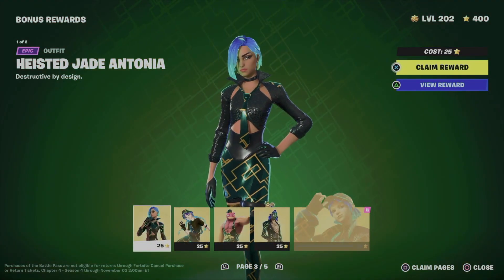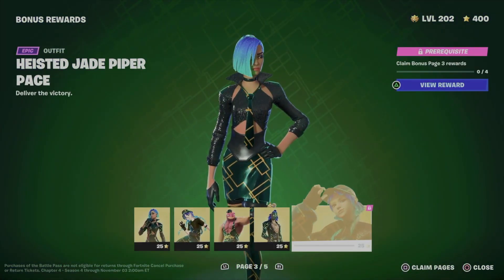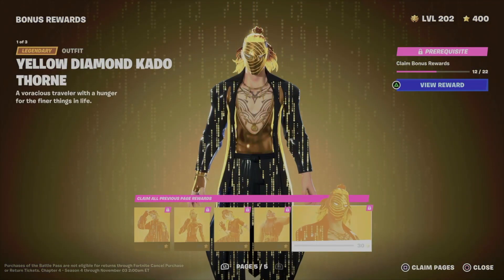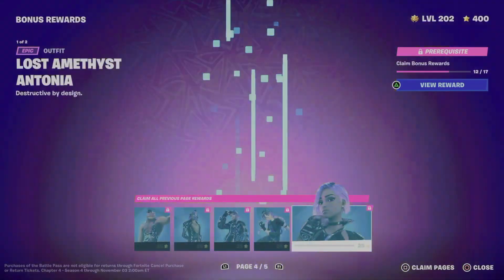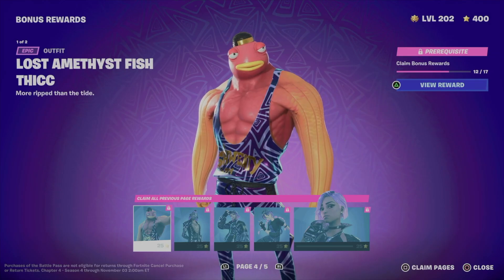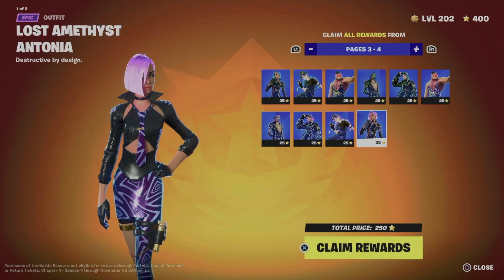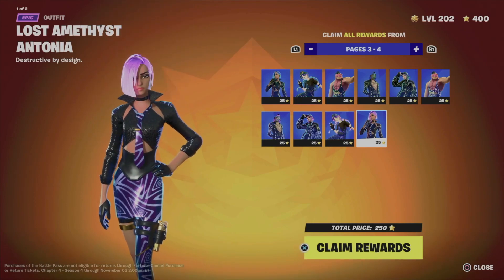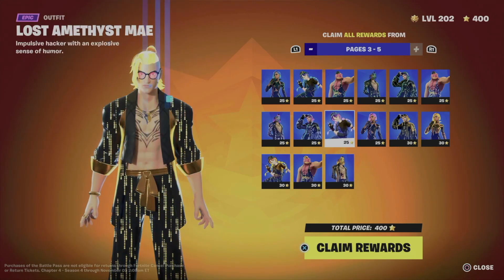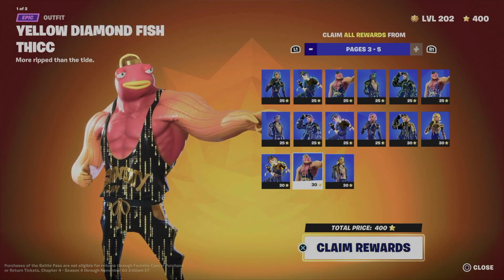At this point we're assuming you've already claimed pages 1 and 2, so you can move on to pages 3, 4, and 5. To claim all pages and unlock everything, just press square. On the bottom right-hand side of your screen you'll see 'Claim Pages' and 'Close.' Press square to go all the way to page 5 and claim everything from page 3 through page 5.